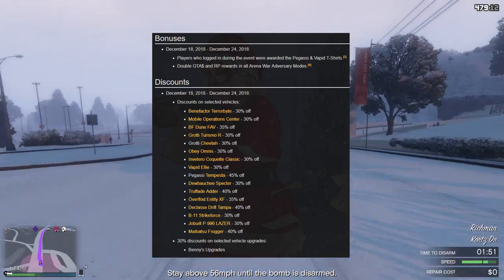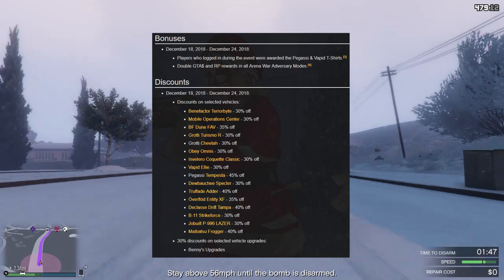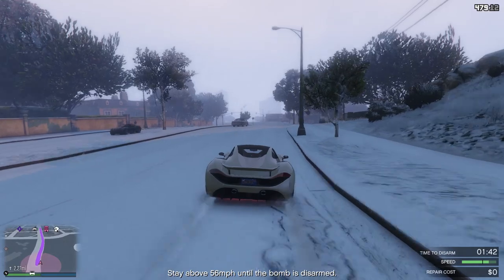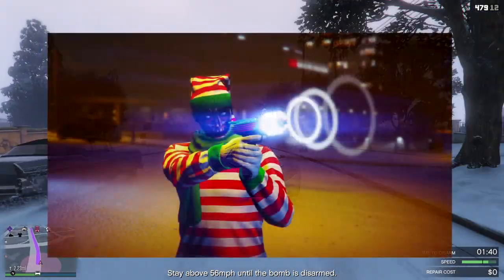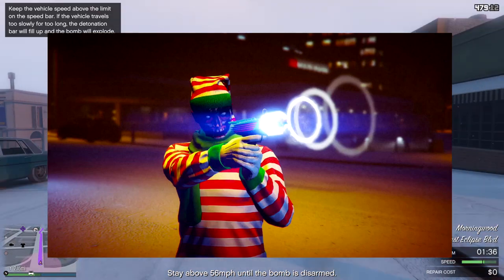And now also, they have added a few new things, such as a few new vehicles they'll be adding every single week. And also they did add another gun in the game, which is the Up-n-Atomizer. This gun is kind of like the Ray Gun from Call of Duty, but it just pulses enemies and enemy vehicles.